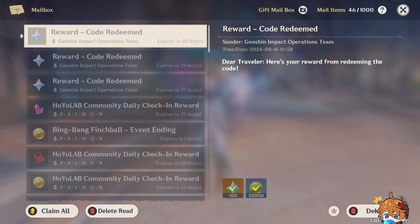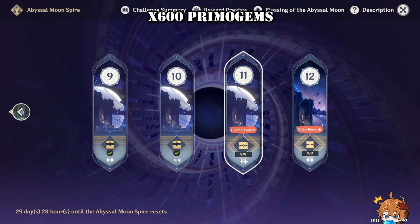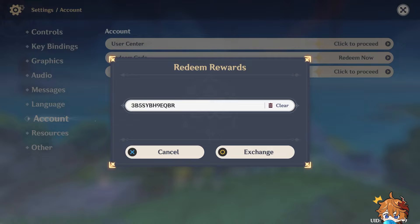Additionally, there are anniversary rewards: 1,600 primogems, a new pet, Fragile Resin, and more. Completing Kinich's story quest will net you 80 gems. A special 5.1 livestream around September 27th will offer 300 free primogems via redeem codes, expiring in 16 hours, so claim them fast.